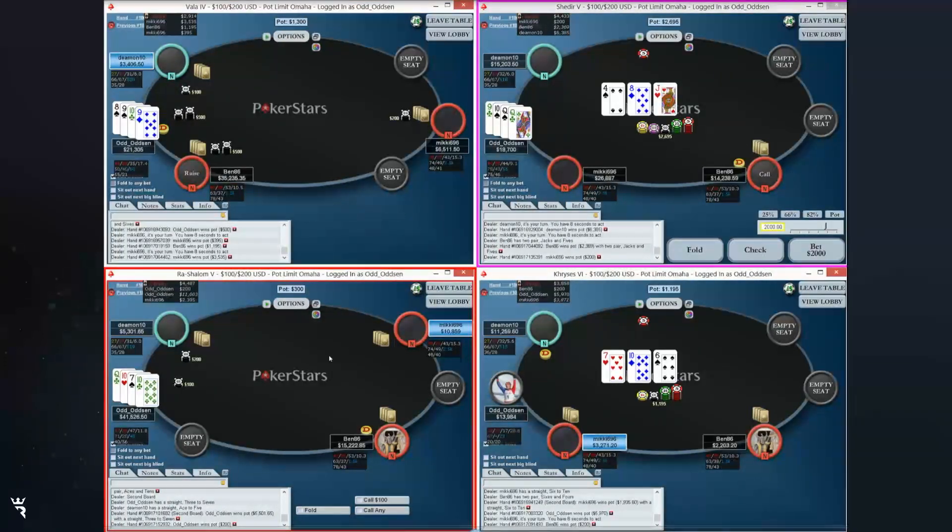On Table 1, we flat call on the button - it's a pretty normal flat. The only thing that is a bit negative is the stack sizes for the small blind and Mickey in the big blind. They will probably squeeze; Demon probably should squeeze a bit more. But they will probably be squeezing preflop, and then we are in a bad situation. I think we can just call 100 big effective in position, even if we get blown out the times we get squeezed and then 4-bet.